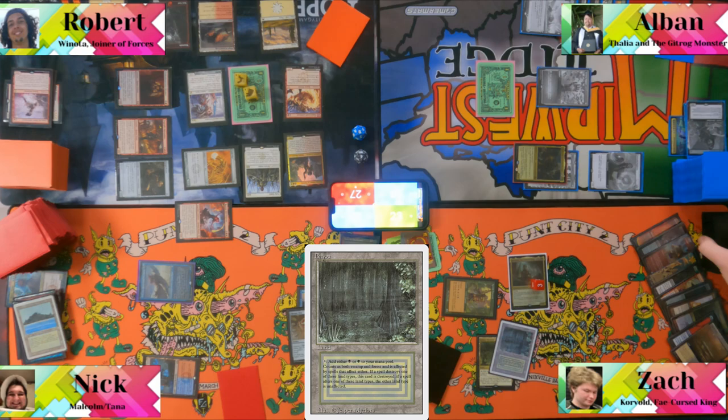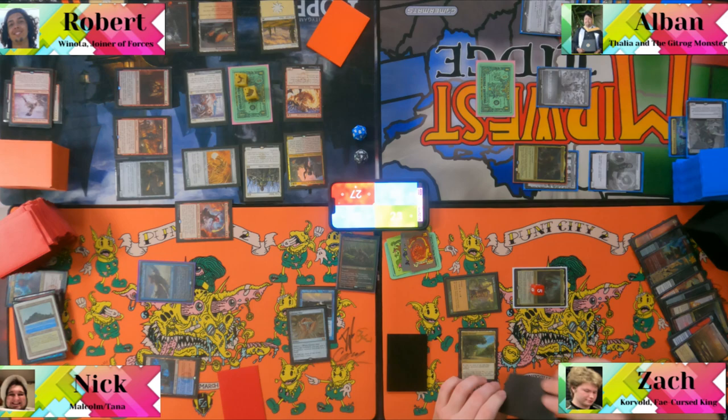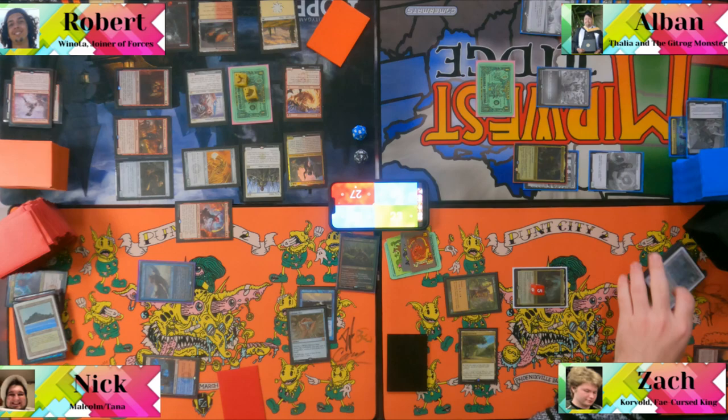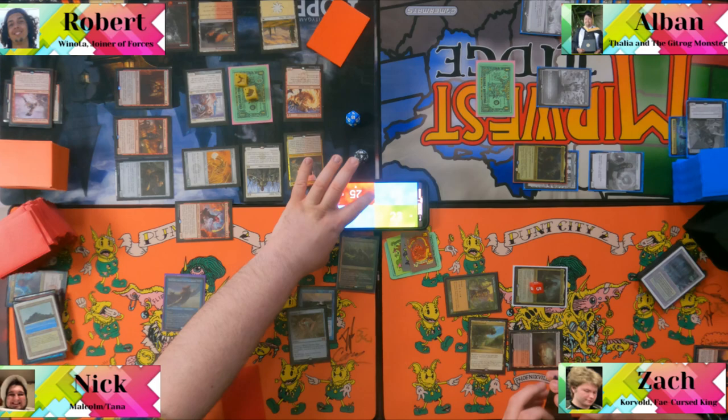Albin sends his giant dragon at Rob. He sacrifices something for the attack trigger — it's currently dealing ten damage. Rob takes it. "Oh, I took the commander damage." Albin draws a card off Korvold trigger.